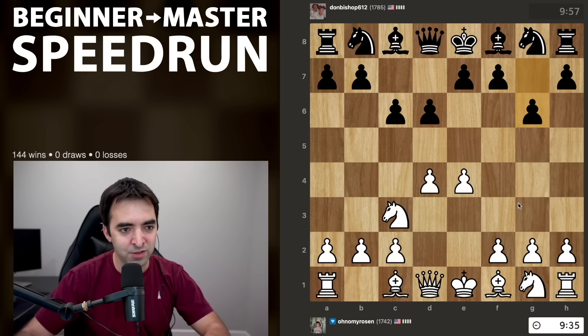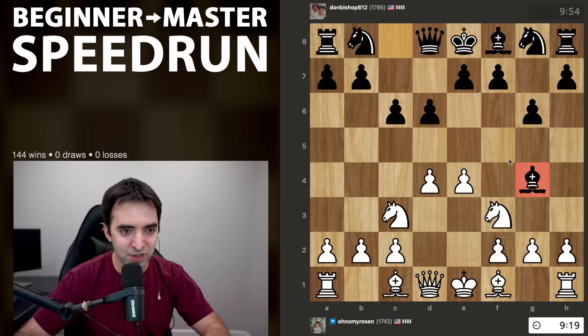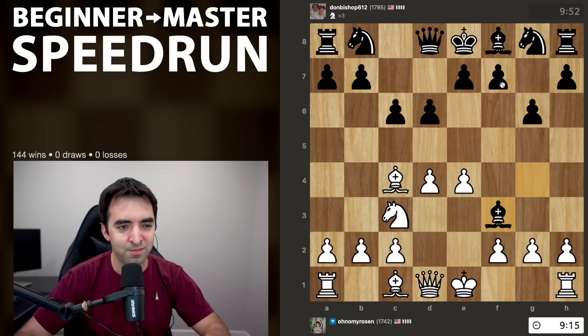I could play g3, bishop g2, I could play bishop e3, queen d2, maybe be a bit more aggressive, also knight f3. I think I'll just play in a traditional sense, knight f3. I was expecting bishop to g7, but with bishop g4, I can play bishop c4, and I'm already setting up ideas of bishop takes f7 and knight g5, but black's not allowing it.